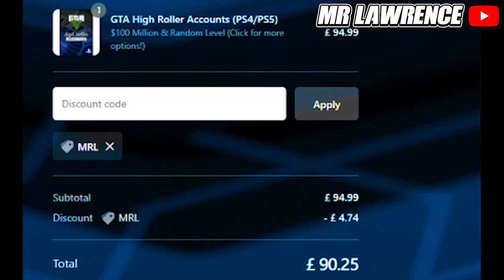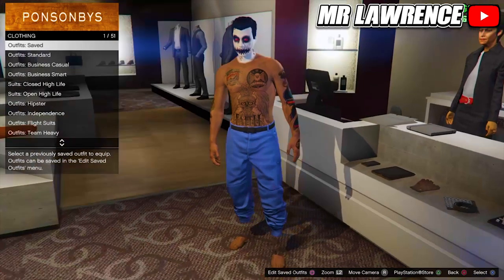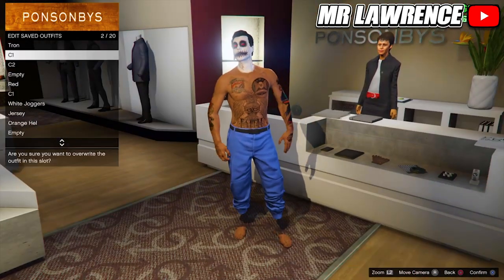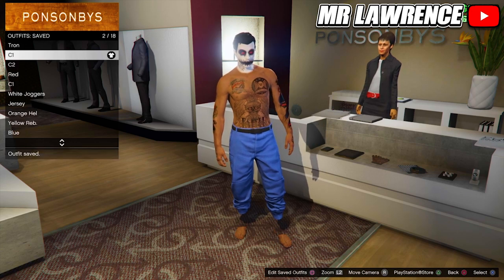The first thing you will need to do is save the outfit with any joggers or pants as C1. Save this outfit with no shoes. For our C2 outfit, we will need to go to the shoe section.